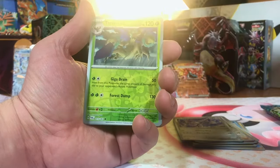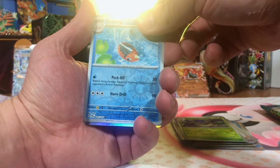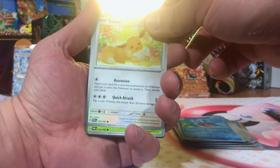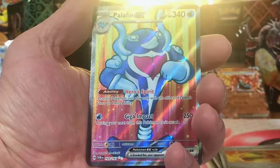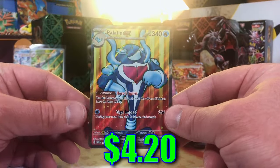We got a Trevenant. We got a Seaking. Nice. And another Pheasantipity. There's the Vulpix — love that. And there's the Eevee — man, I'm loving this. We got a Lucky Helmet. Laron Palafin EX — Full Art. That is a nice one, like that.